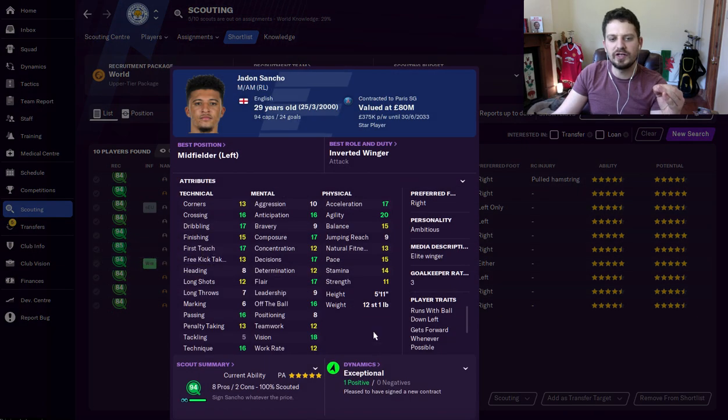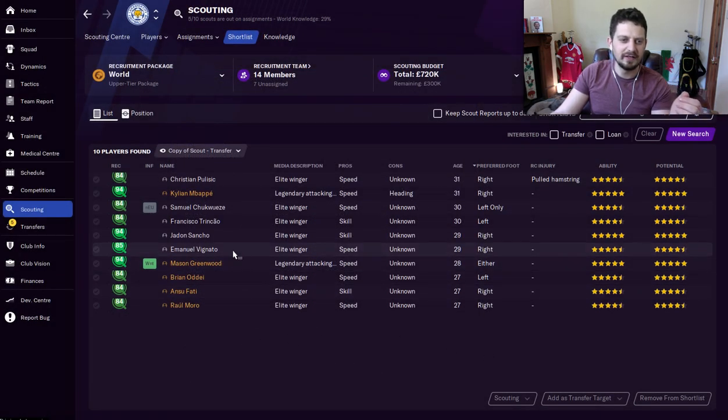Jadon Sancho next. We all know how much Jadon Sancho costs — Dortmund would not sell him to Man Utd for the reported £70-80 million with add-ons; they wanted £100 million, and Football Manager is no different. Sancho, again, one of the best players in the game. Here in 2030, he is 29 years old. Crossing, dribbling, first touch, passing, as well as vision. Off the ball, flair, determination — decisions is 17, and his composure is 17. He's going to make a lot of right decisions and probably score a lot of goals with that finishing and composure. And look at that agility — 20. That's like Mbappe territory. Sancho is insane in this game.